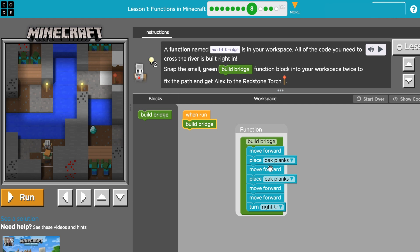In my code it looks like he goes forward and builds planks twice — one, two — that would give me a crossing. Then he's going to walk forward twice and turn right, and if I do it again like the instructions say, I should have a bridge going across. I'm going to go ahead and do what the instructions say and build two bridges.